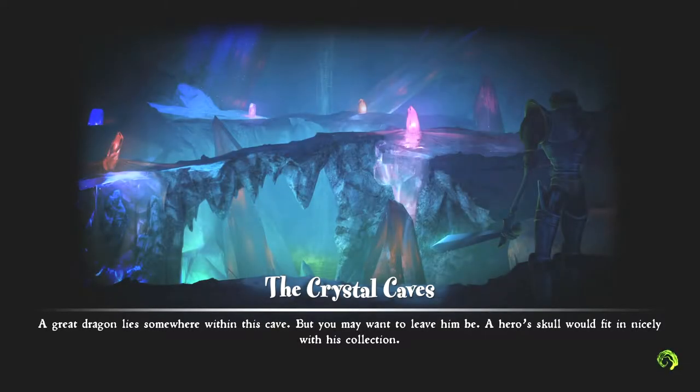The Crystal Caves — a great dragon lies somewhere within this cave, but you may want to leave him be. A hero's skull would probably fit nicely with his collection. And we also got the magic bow, if I remember correctly. Magic longbow, which is an amazing piece of equipment.